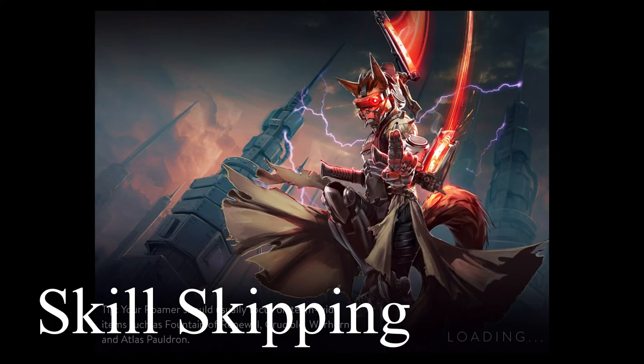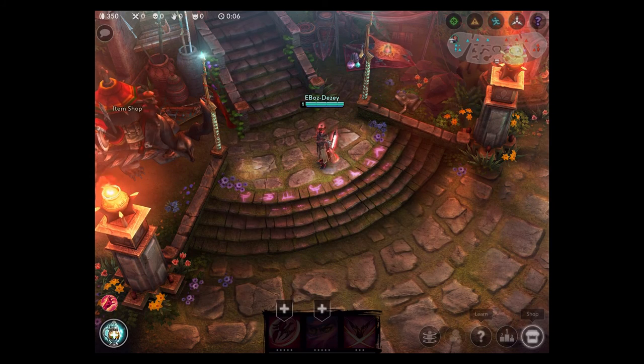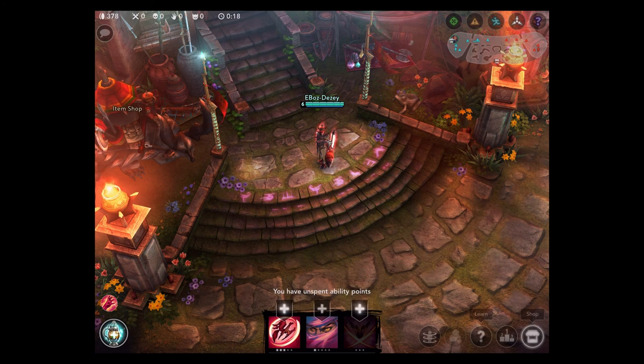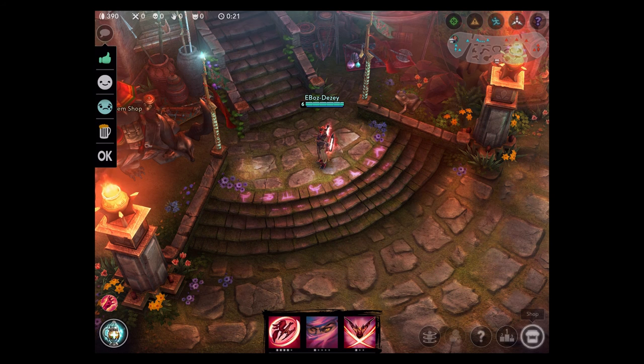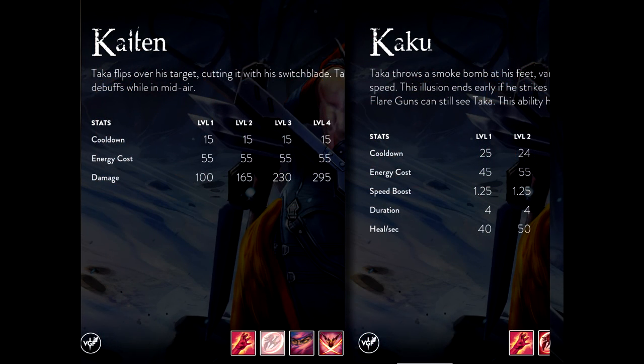The next topic I'd like to talk about is skill skipping — a fairly new tactic that involves leveling up at 5 and 6. Not all heroes benefit from this method, but Taka does. At level 4, you should have 3 points in Kaiten and 1 point in Kaku. At level 5, you are forced to put a point into Kaku. However, if you wait until level 6, you can instead put a 4th point into Kaiten and 1 point into your ultimate, Retsu. The 4th point gives you an extra 65 damage on Kaiten. This makes Taka's level 6 power spike even more formidable. The losses from not upgrading Kaku to 2 points are very minimal — you only lose 1 second on the cooldown and a total of 40 hit points in healing. Not leveling up Kaku also gives you 10 less energy cost and allows for more energy economy to use Kaiten.